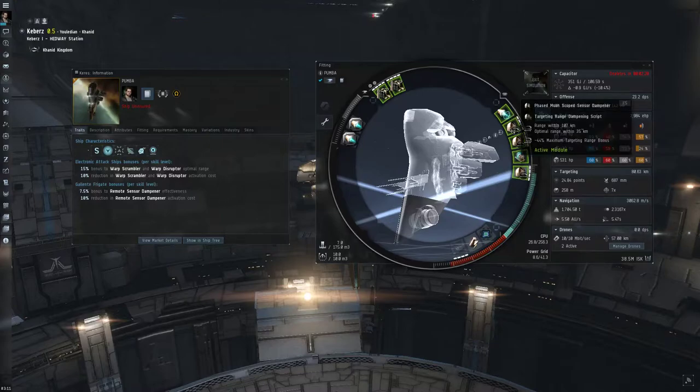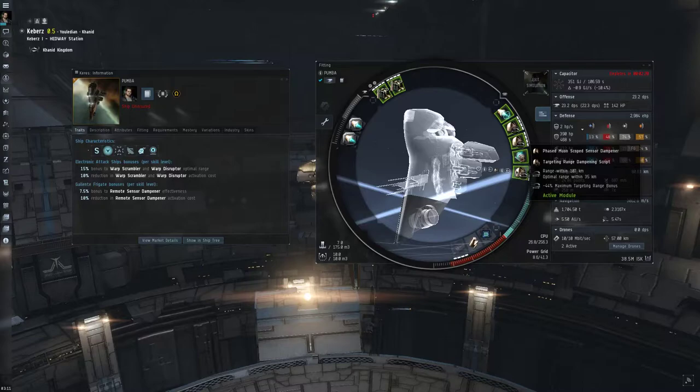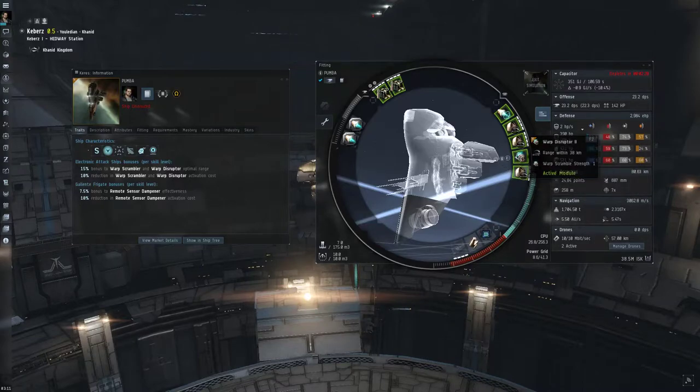We're going to have three phased scope sensor damps. The reason you don't go for tech 2 is, one, they're kind of really expensive, but the main issue is cap again - they're very, very cap intensive. I've got a warp disruptor II here. With my skills, which aren't maxed, I've got 38km on here because of the bonus, and you can overheat to 46km.